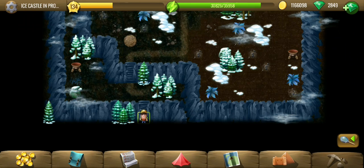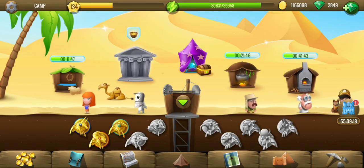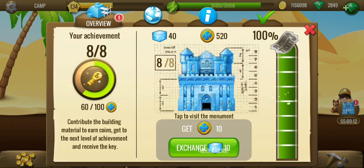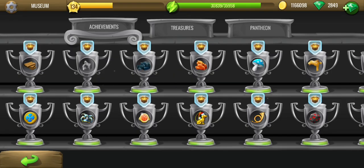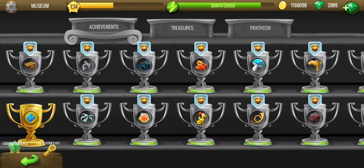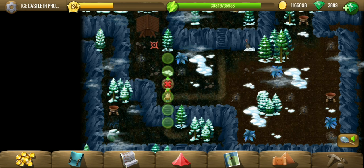Hey y'all, welcome to Ice Castle in progress — the location you have probably been waiting for. My region has now reached 100 percent, so I can unlock all the floors. Make sure you exchange all your divine eyes for coins and get the keys to the floors from the achievement. Once you've done that, you can go back and start playing with the Ice Castle.